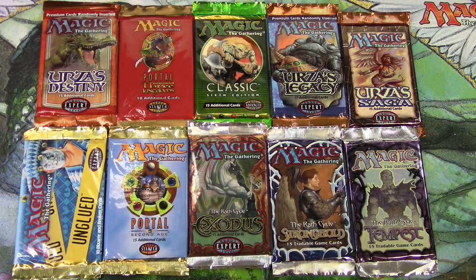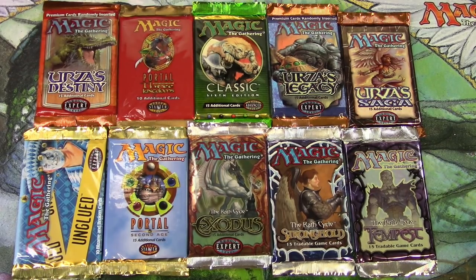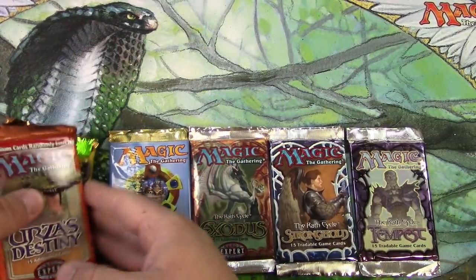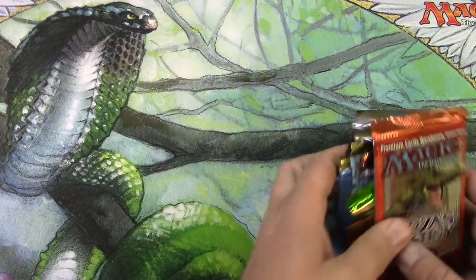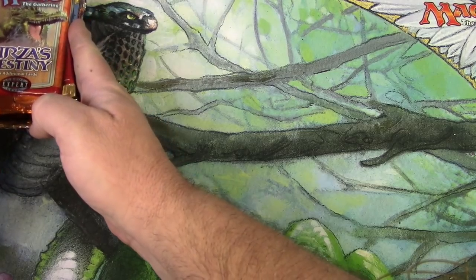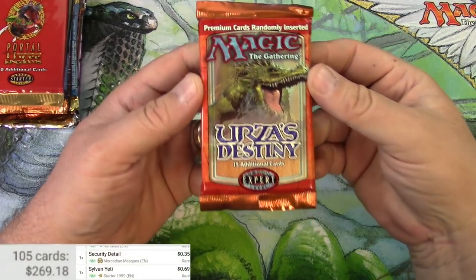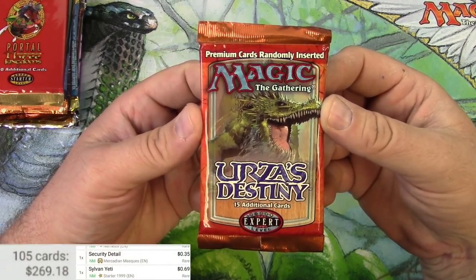Okay everyone, it's getting real now. This may be the most reckless thing I've ever done in the history of this channel. We're going to open up these 10 packs starting with Urza's Destiny and back to Tempest, including that pack of Portal Three Kingdoms. This is not cheap but it has to be done. Let me know what you think the cost is down in the comments. Urza's Destiny, let's turn on the scanner — here we go.